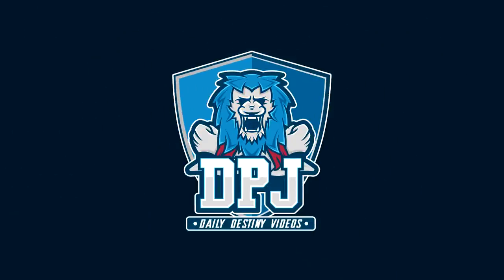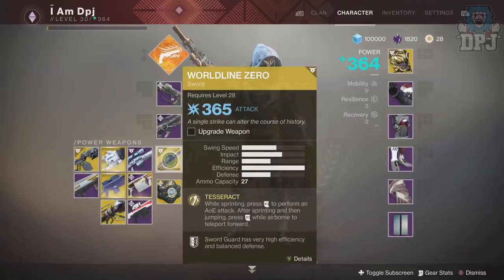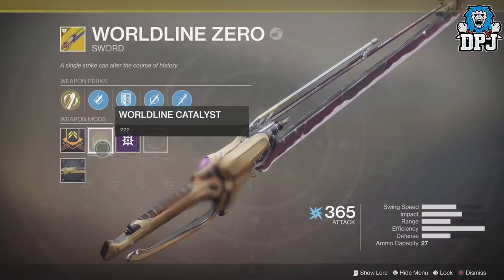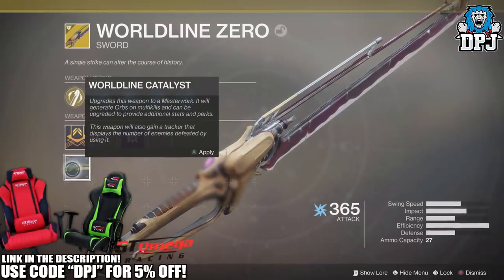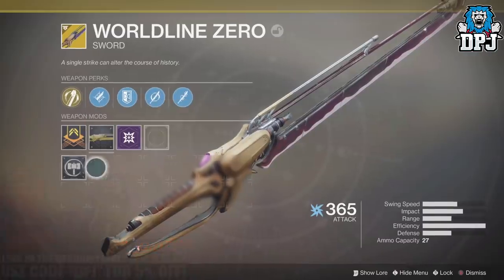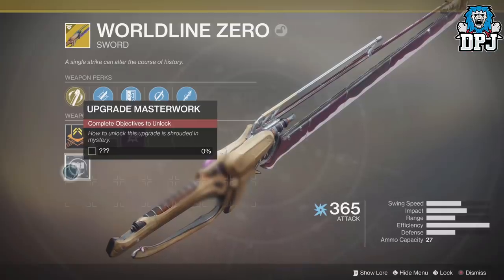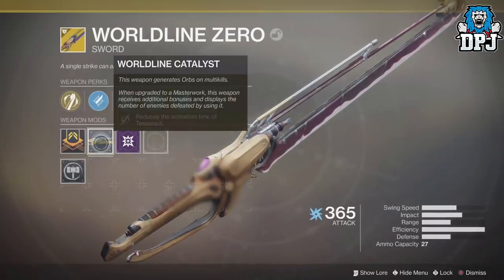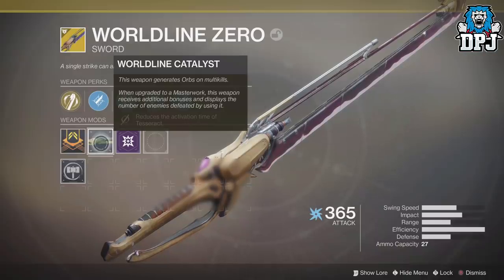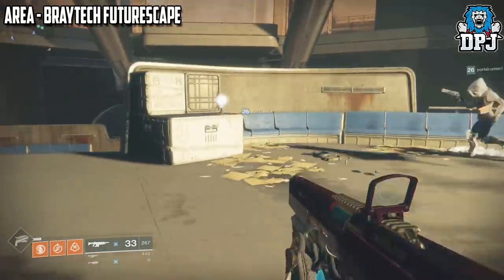What is going on guys, welcome back to the channel and I appreciate you being here. Today I am back with another Destiny 2 video and today I bring you what I thought was public knowledge, but clearly this is not the case as I am asked about 50 times a day: how do you get the World Line Zero catalyst and how do you progress once you have the catalyst? If you would like to support the channel, hit that like button as it seriously helps me out. Also if you are new around here and want daily Destiny content, be sure to subscribe.